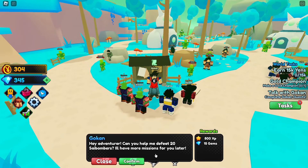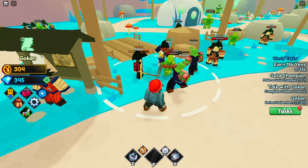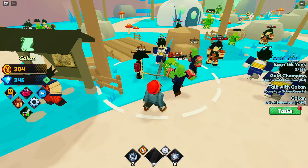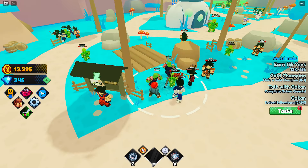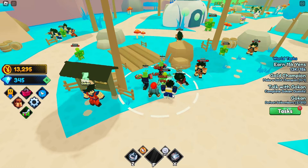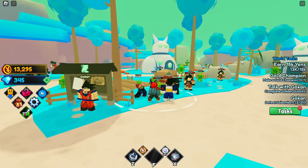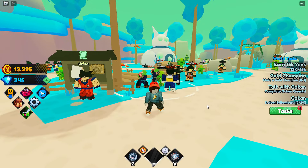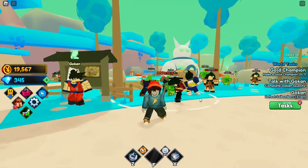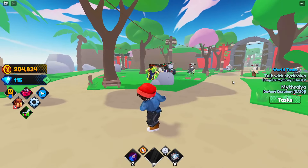Starting with Gokan's quest to defeat 20 Psi Bombers - they only have 46.2k HP, about half the previous world's boss, so this should be quick. From here I'll speed-run through all of this world's quests, then unlock the final world Chakra Island, retry the wave defense, and hopefully prove I've gone from noob to pro.